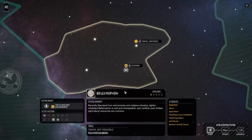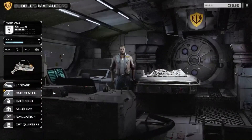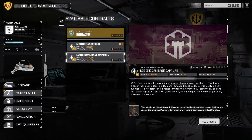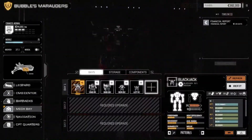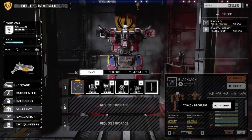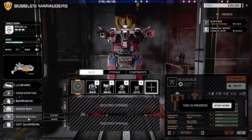Before the benefactor mission, we're going to do a second logistical mission - a base capture mission on a desert biome, a little more difficult. We'll do that in this episode and save the benefactor mission for the beginning of the next episode. First let's get the Blackjack repaired - that's going to take five days, which is okay. We'll do that and then head to the contract.